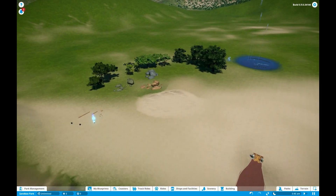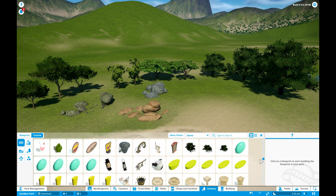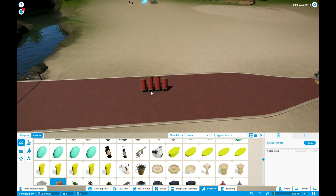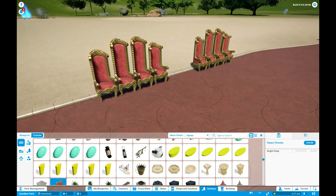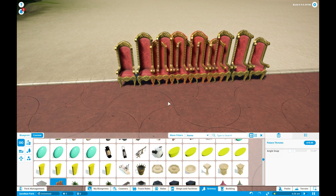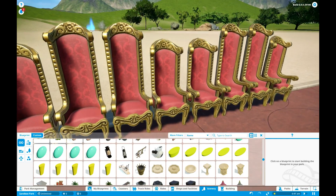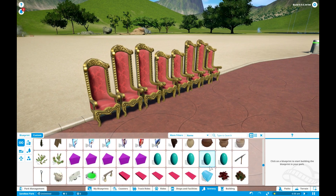I tried to check the other scenery stuff but I think we already saw that in my other episodes on the western and sci-fi themes. Let me show you these — palace thrones! That is so funny. I think they're meant to be inside; it would be very weird placing them next to a road. But they look beautiful — you can really make the inside of a palace with these chairs.